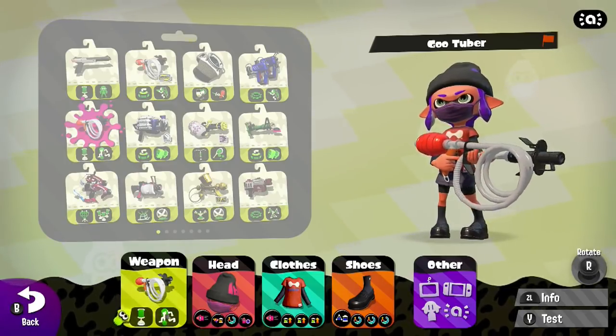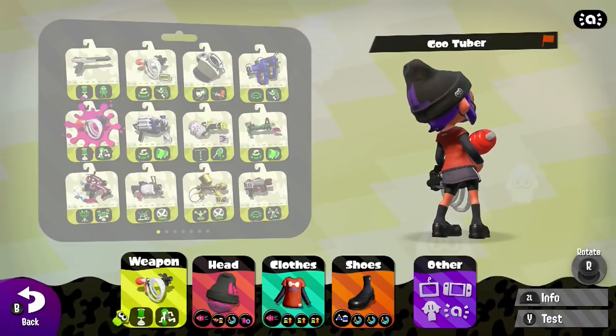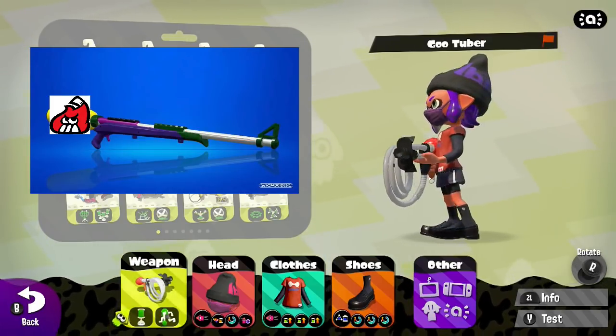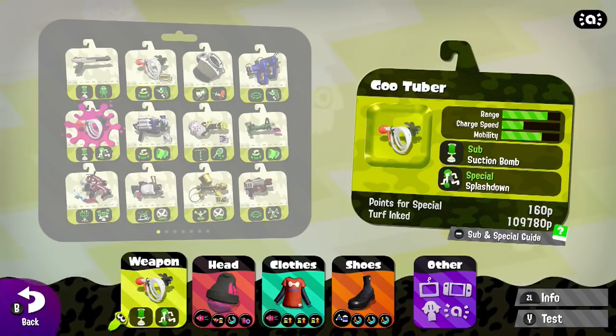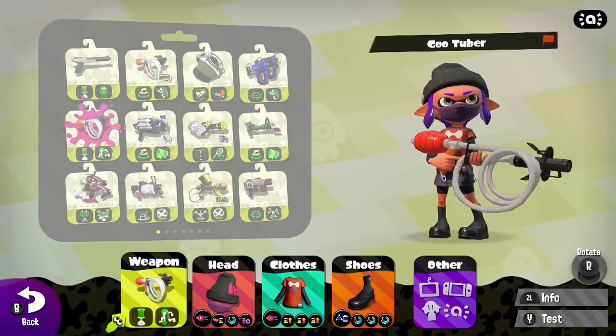Hello everybody, this is dawboy2187, and the Goo Tuber isn't as bad as how people make it out to be. The regular and firefin splat chargers are the most common snipers you see from Splatoon 2's sniper class. Being a stand-your-ground and flee-when-necessary weapon is very predictable in how they play and work as a sniper.